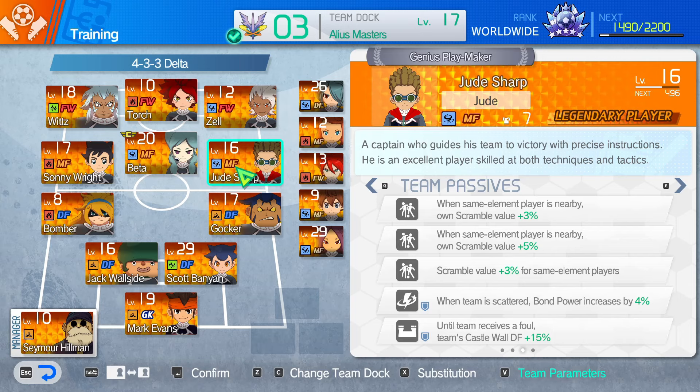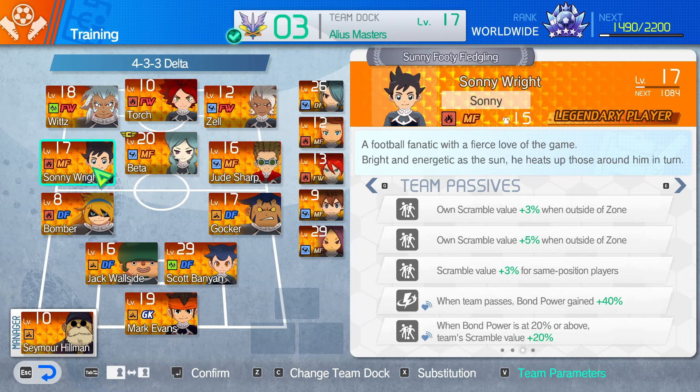I don't want to go too in-depth on everyone else, because this isn't about them, it's about her and her team. But we'll go over the basics of everyone else. So we'll carry on with the midfield. Sonny — ignore the bench, I don't do the bench for these because it's very interchangeable. Scramble value plus eight percent when outside of the zone, plus three percent for same position, so that's Beta and Jude. And bomb power is at 20 percent, team scramble value is boosted by 20 percent again. There's not too much going on with bomb power, but you might naturally build it up to 20, so that's just like an added bonus, not something you're focusing on.